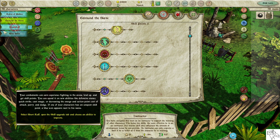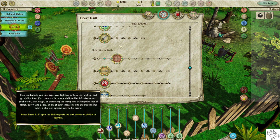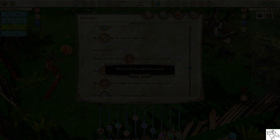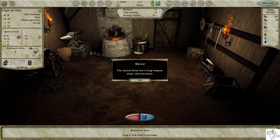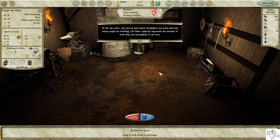Select Short Rolf, open the Skill Upgrade tab, and choose an ability to improve. This tutorial shows how to forge weapons, armor, and brew potions. At the top center, you can see how many workplaces you have and how many people are working.